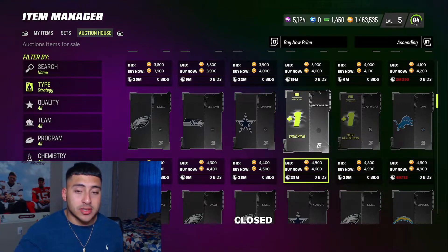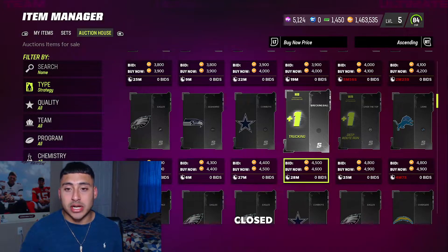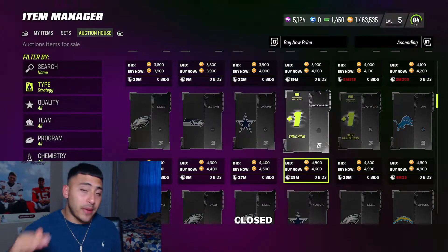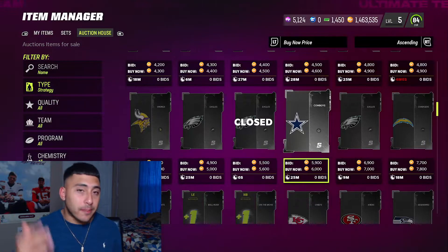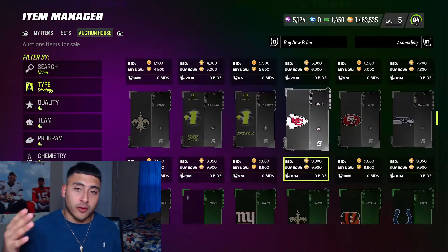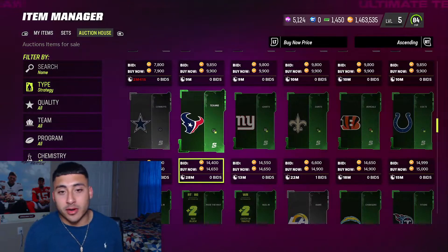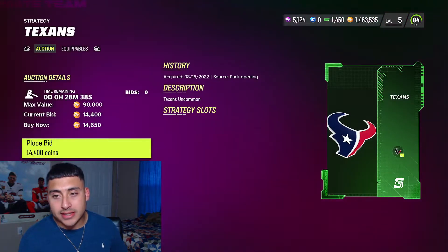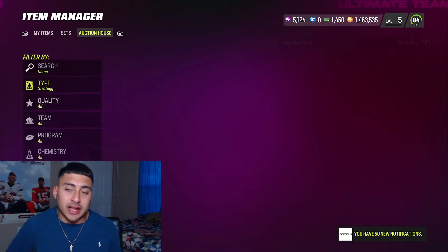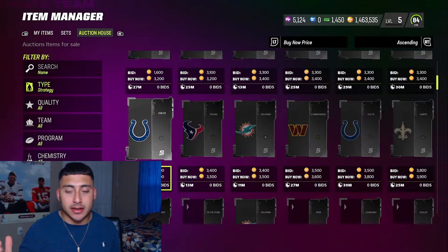We have one right there for the Cowboys, the Seahawks. So if you guys are trying to build a theme team and want the higher tier ones — we also have position team strategy items for boosts. Right here is a running back item that is plus one trucking. Obviously the better the tier the more expensive it's gonna be, but the benefits of the boost are way better. Going from common, we also have the green uncommon one — you jump from a team boost of one to three.